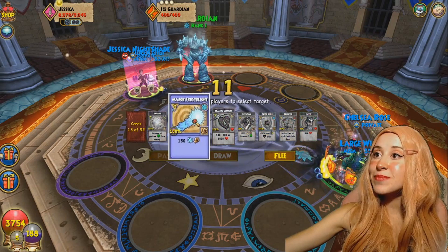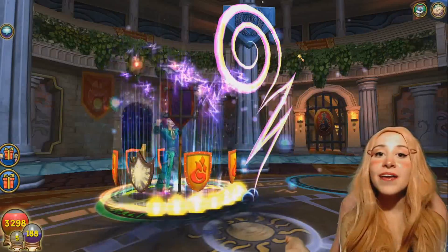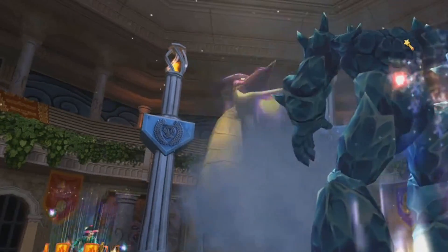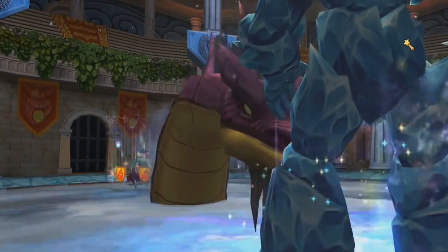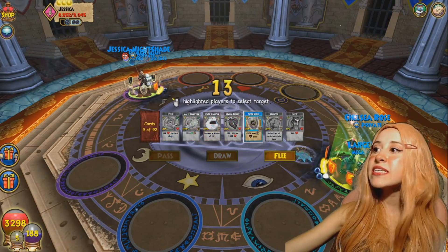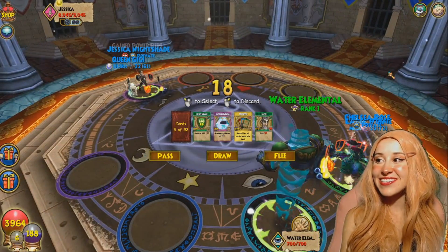I'm running out of cards. Where are my Glow Bugs? I'm going to meme again and remove her minion with the Leviathan. I obviously couldn't find my Glow Bugs. I'm going to shield again and then it might be time for a reshuffle. She just reshuffled for the second time, which means she's definitely running low on cards.